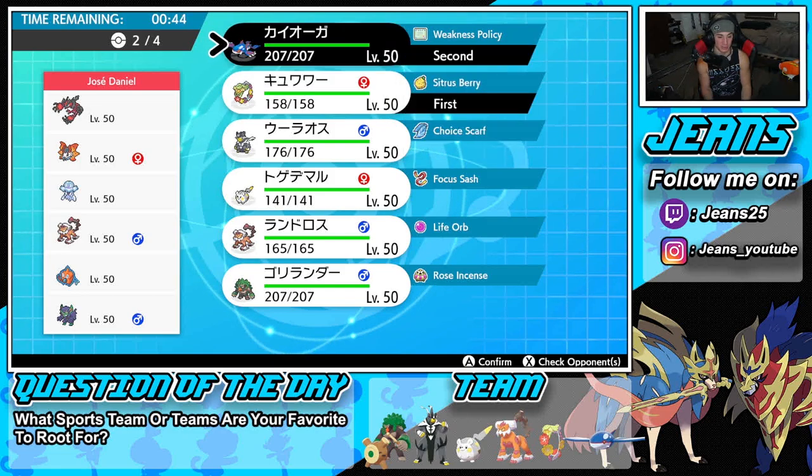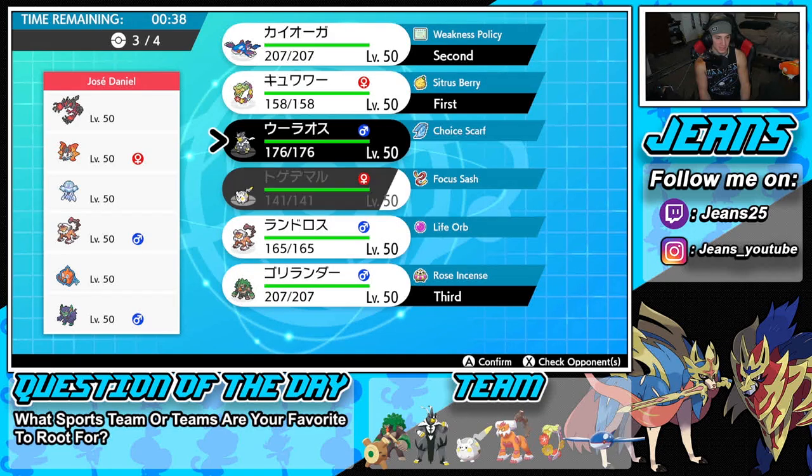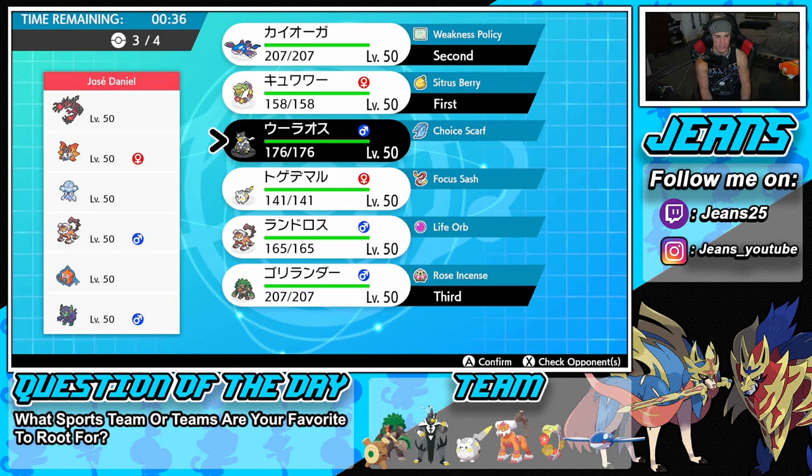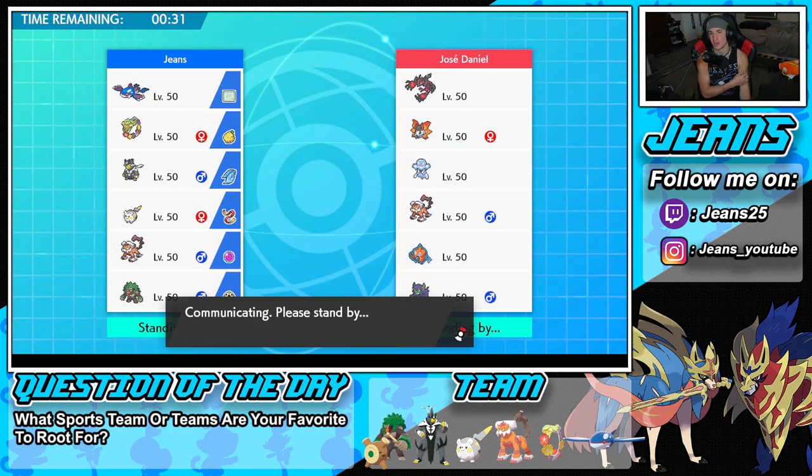I'm bringing Rillaboom in the back — it just works super well against a lot of these Pokemon. And last but not least I'm taking choice scarf Urshifu. Urshifu's just too good, so let's lock this one in and look to grab a win in battle number one.